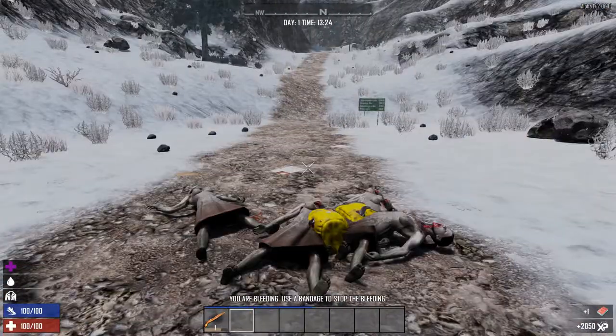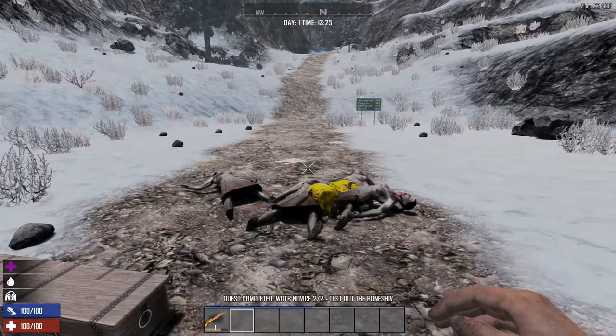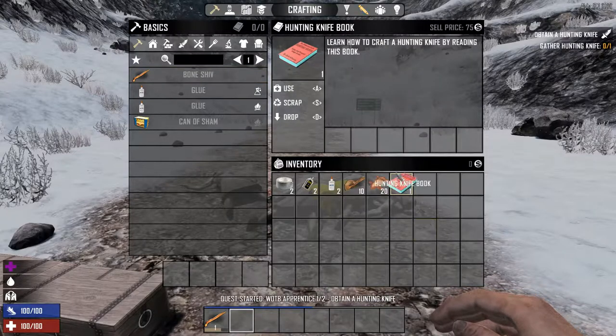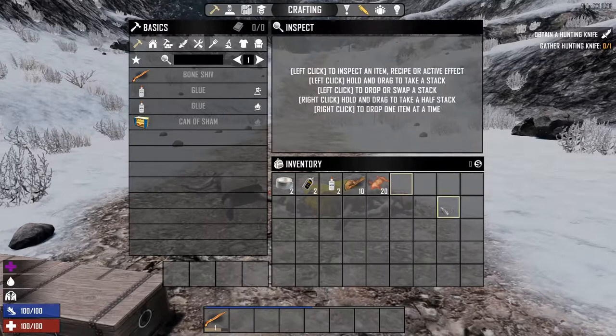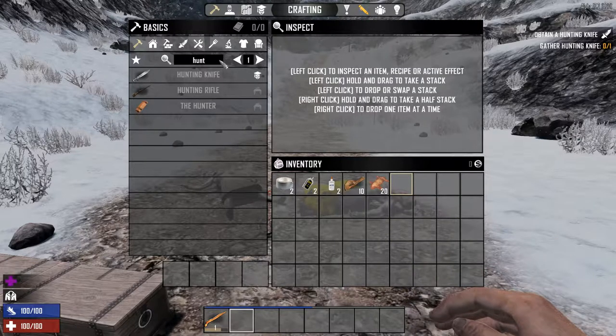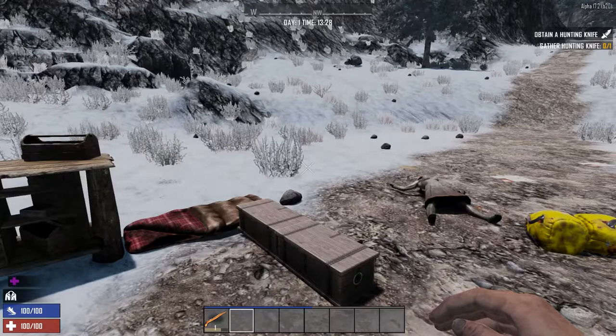And we're back. Once you complete the first quest you will receive the next unlock, and you can now use it to unlock the ability to make some hunting knives, as you'll see there.